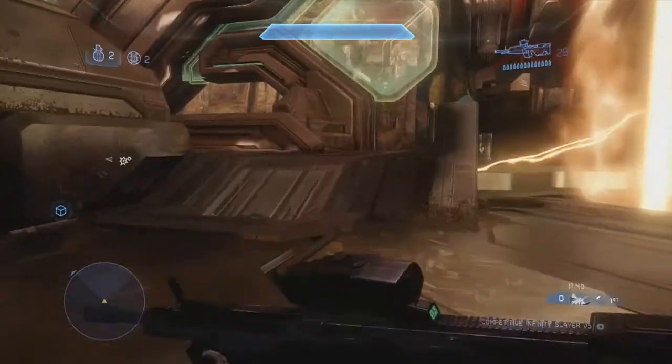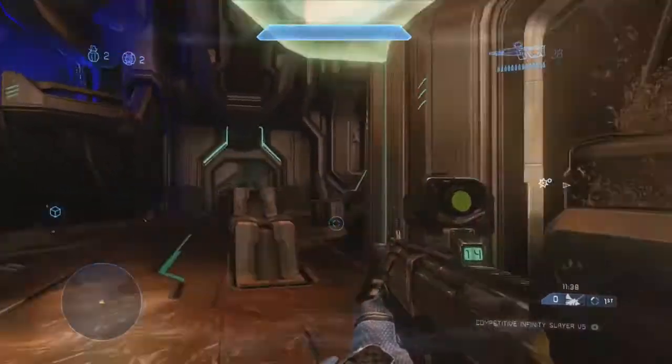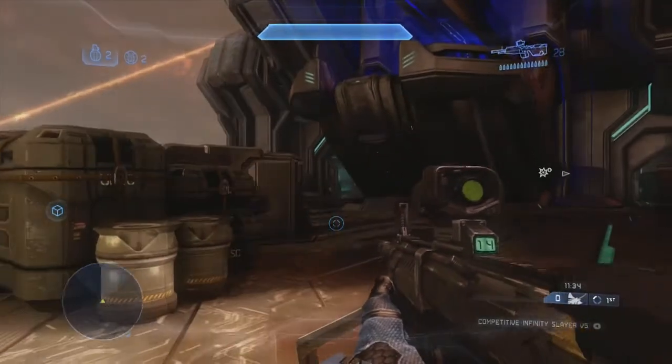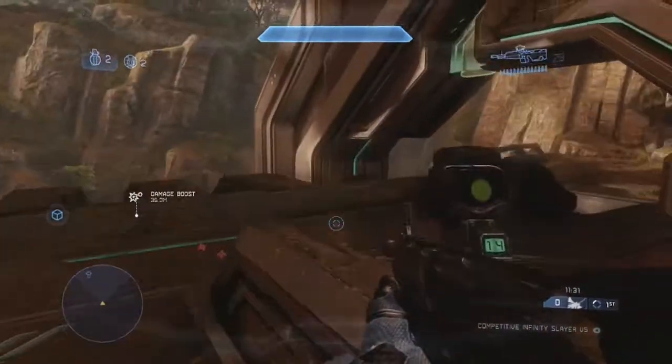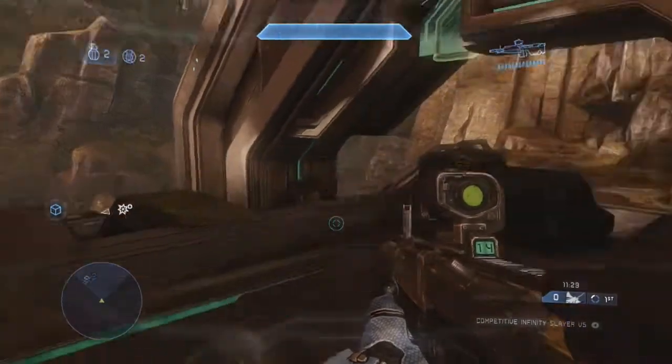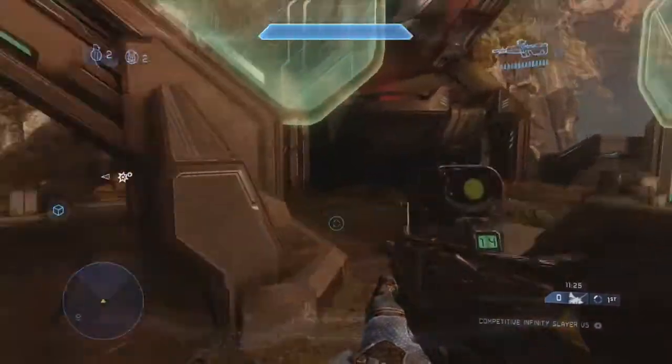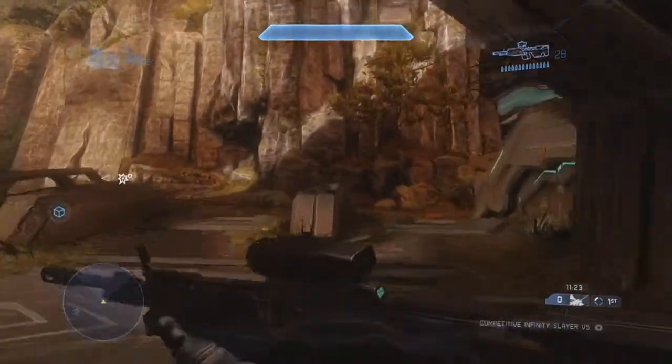The map is basically split into blue and red bases, and we've got an open side and a closed side. We've now covered all of blue base, the closed side of blue, the open side of blue, front blue, closed mohawk, closed cage, open mohawk, and open cage.